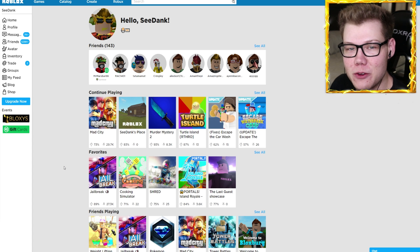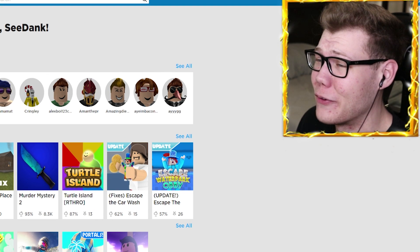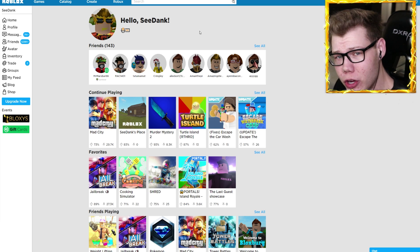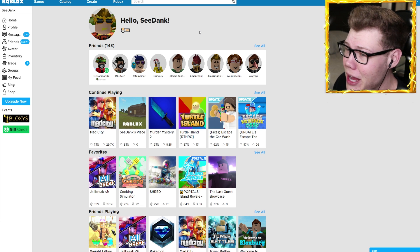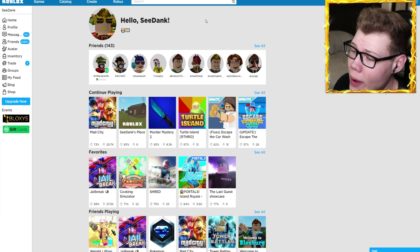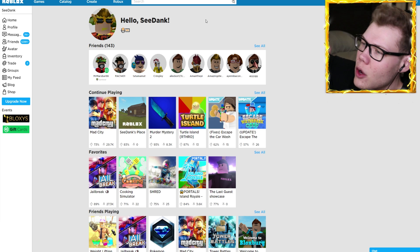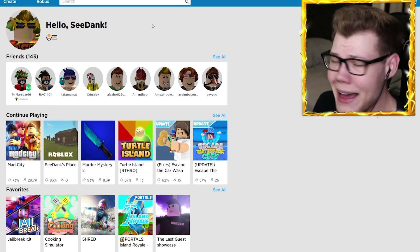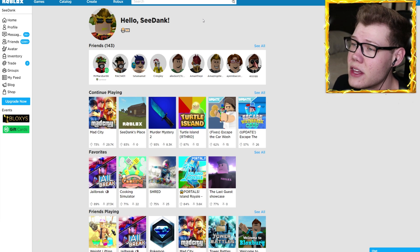We are now logged back into my Roblox account successfully after changing the password, and I'm so hyped. I was freaking out there for a second. I think this has happened before to Ant or maybe Zach as well. Basically, somebody is able to figure out your Roblox email, connect their account, and make a new one through it. Then when they try to reset the password, they're able to reset the password on your own account. I'm gonna contact Roblox and send them a message to figure out why this is happening.